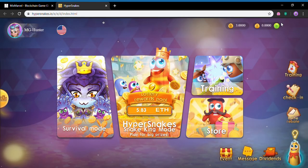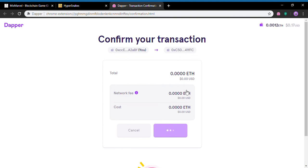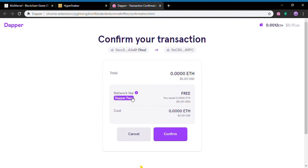I've already got my Dapper connected, so it logs in automatically for me. Don't forget when you first come in, check in every day. I've been checking in to get these daily items, and for today I haven't checked in yet, so we'll do that now and my Dapper wallet will load.